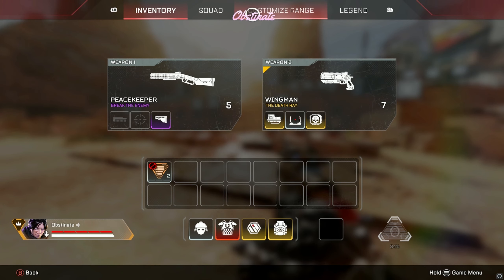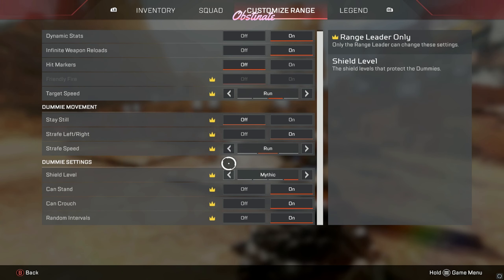Hit the pause button and go up to Customize Range. You can change all of these settings, including even changing the shield that the bots have.